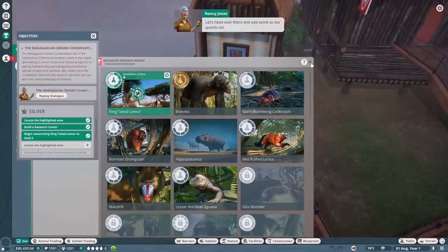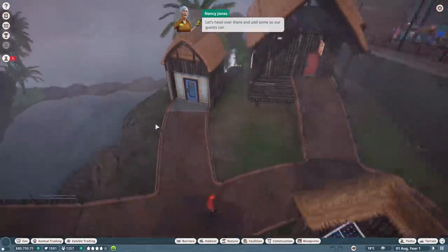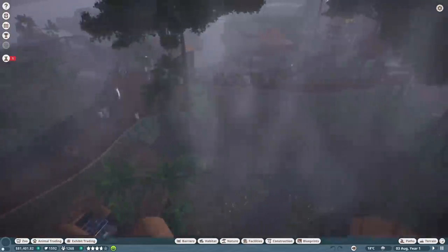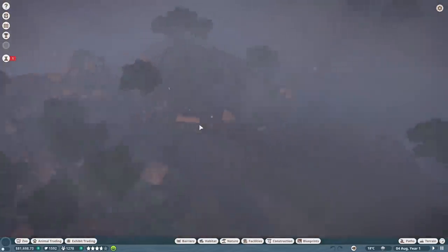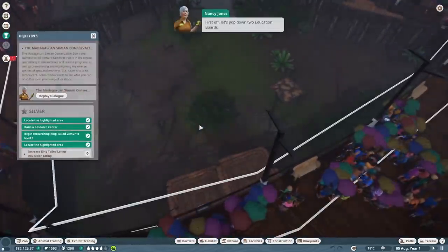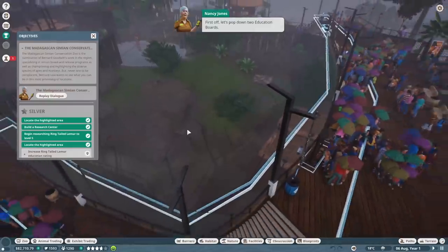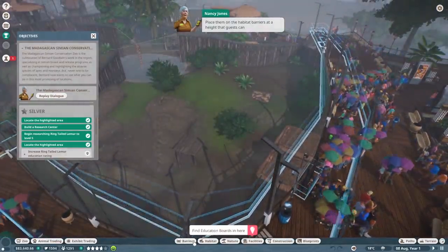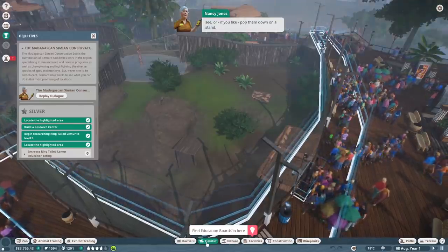Let's head over there so our guests can learn all about the furry little delights. Where are those little lemurs? Okay, here they are. First off, let's pop down two education boards - place them on the habitat barriers at a height that guests can see, or if you like, pop them down on a stand.